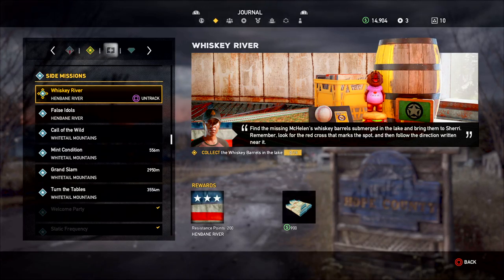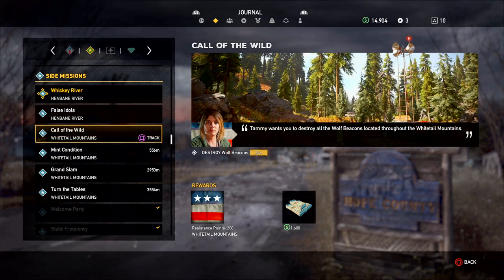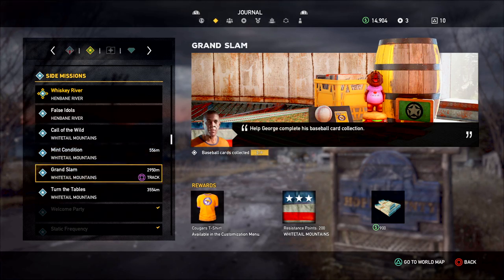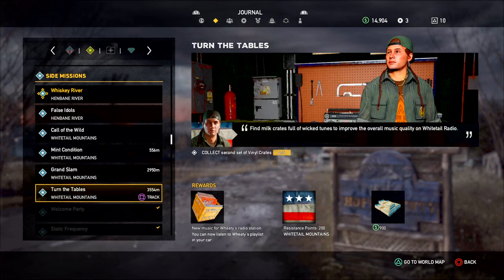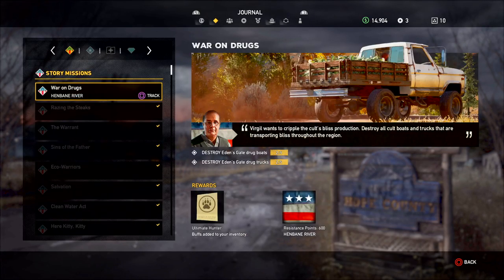So we have: collect the whiskey barrels in the lake, find and destroy Eden's Gate Shrines, destroy the wolf beacons, collect cheeseburger bobbleheads, baseball cards collected — 2 out of 9 — and then Turn the Tables, which is collecting the second set of vinyl crates. Looks like we're done with all the prepper stashes, and the only story mission we have left is War on Drugs.